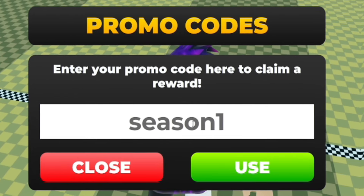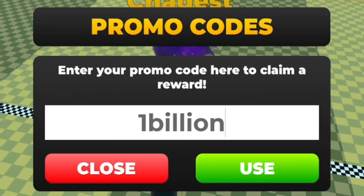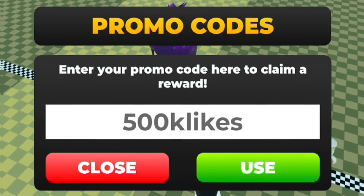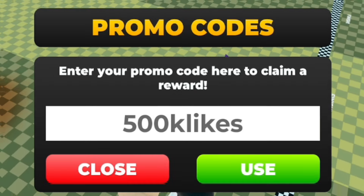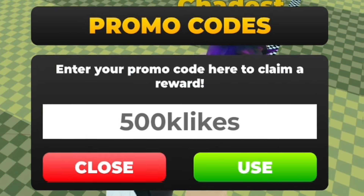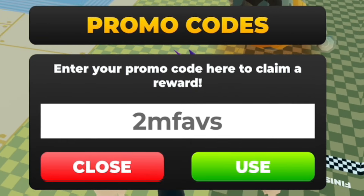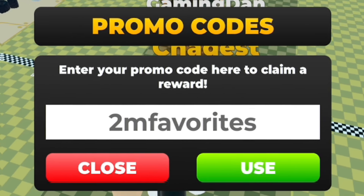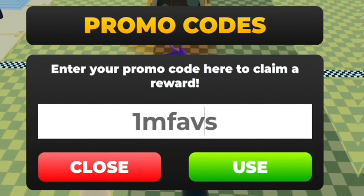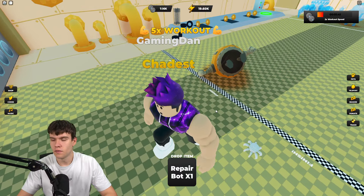Some codes that might be released in future updates include one for '1b visits' or 1 billion visits, '500k likes', '2m favs' or '2m favorites' to celebrate the game hitting 2 million favorites, and potentially '1m favorites' or '1m faves'. These aren't confirmed yet, but try them out — you never know when they might go live.